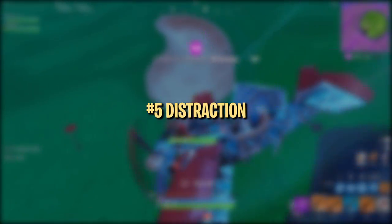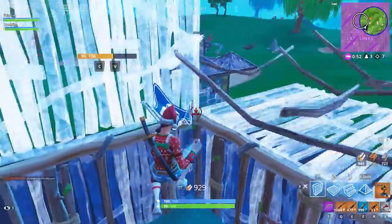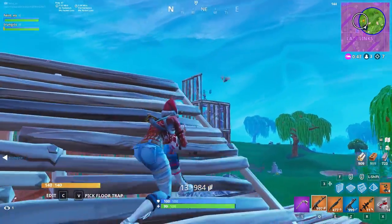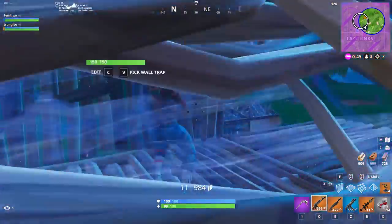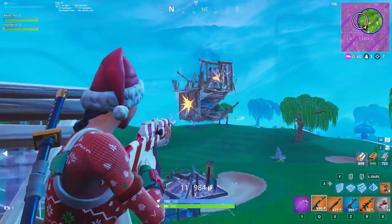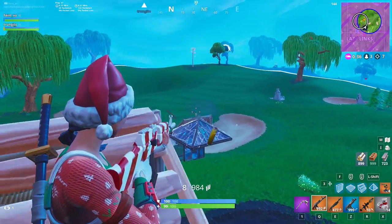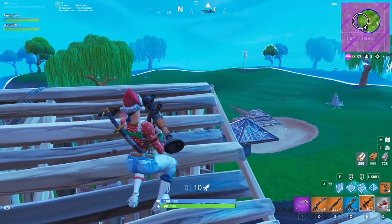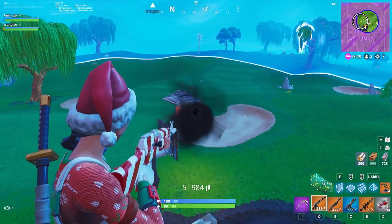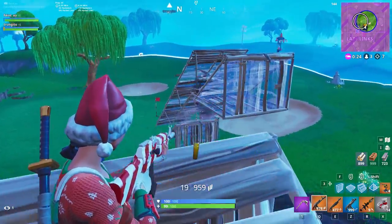One undeniable fact about these new planes is that they're hard to ignore, especially when one is gunning right for you. It is really easy to take advantage of this and use planes as a distraction. In duos or squads, an effective strategy is to have one player stay in the plane to fly around and harass the enemy, while the other teammate jumps out to take free shots on the distracted team. This puts a lot of pressure from multiple angles, putting your team in control of the fight. The player who jumps out needs to make sure they don't get over-aggressive — take shots from a relatively safe distance while the plane makes its rounds, then push in when the enemies are weak.